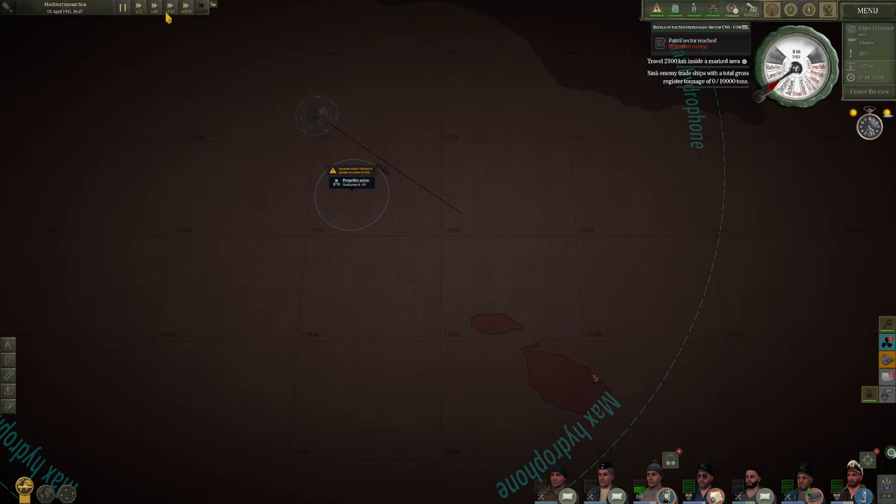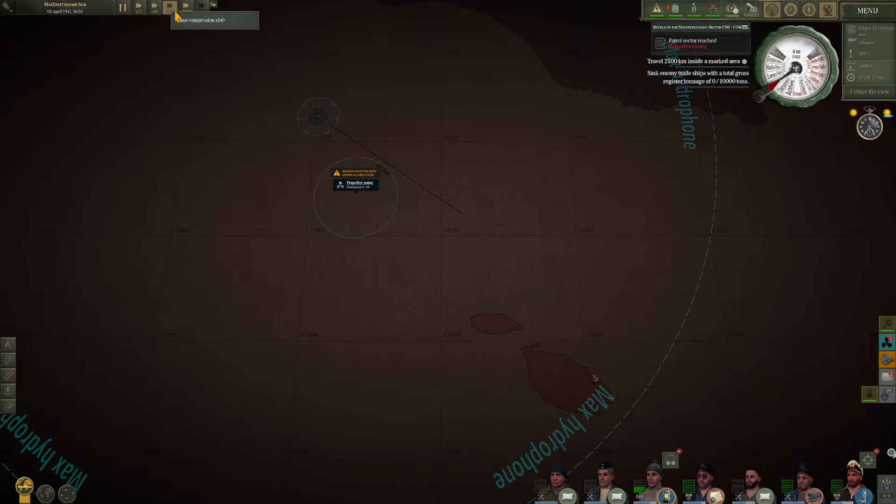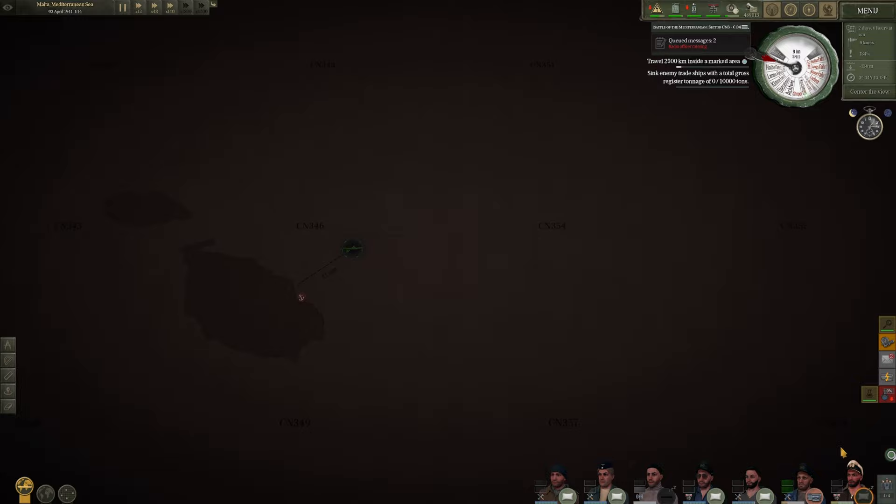And I wasn't crazy — look at this. Small group, 6 to 13, moving away from us. Interesting. Let's go find out who the hell this is. Unfortunately we've arrived in the area, but it is so pitch black we can't see a bloody thing. I'm assuming they've already gone to Malta. They were riddled with destroyers protecting them though — pretty good group, but we couldn't find them to save our lives.